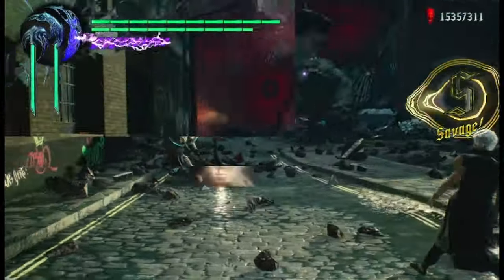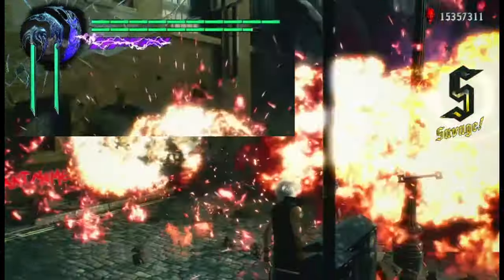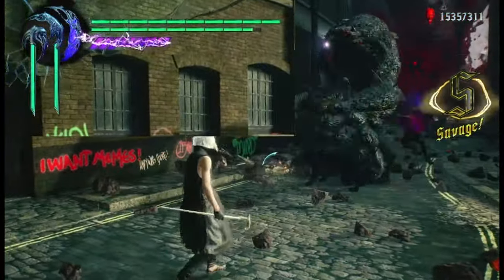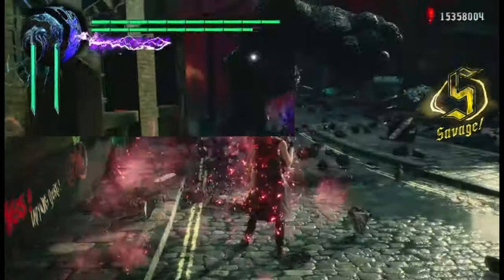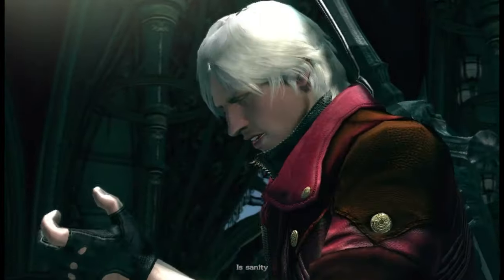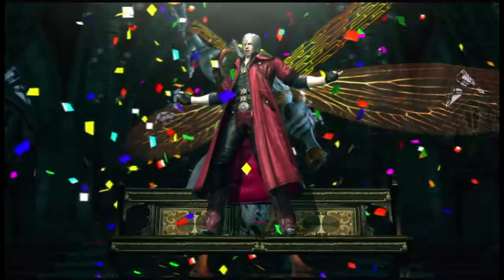Let's check in on what V has got: a pretty dope circle reminding me of the DMC3 icons - the tiny one for Griffon, the larger one for Shadow, and the biggest one for Nightmare. It fits V's aesthetic, and the life bar is completely visible for both pets as you watch it vanish in the blink of an eye.